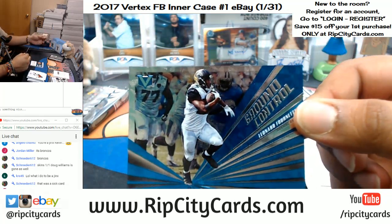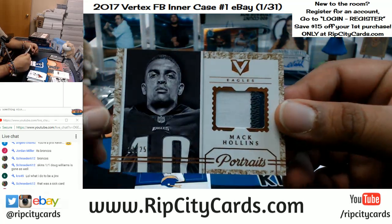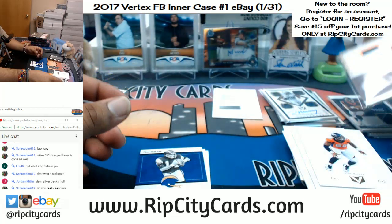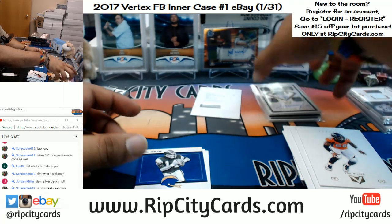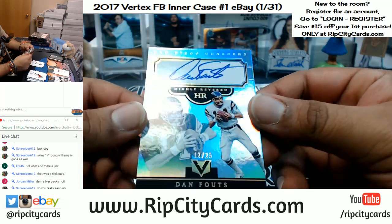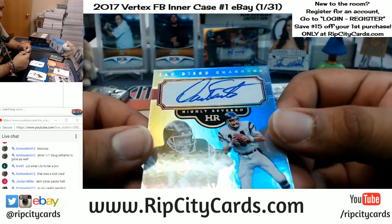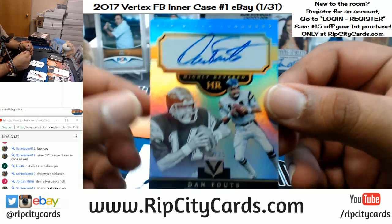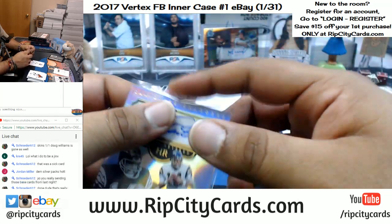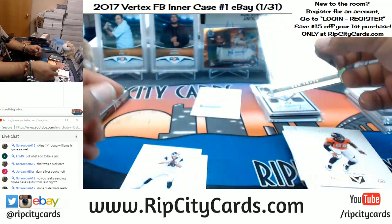Ground Control for Leonard Fournette. Got another Matt Collins numbered to 25 for the Eagles — another three color patch for the Eagles. For the Chargers, number 12 out of 25 on-card auto — couldn't keep the autograph all inside the little box but still a cool card. Dan Fouts for the Chargers. I used to watch film on this guy — this guy used to sling the ball everywhere. Pretty cool.